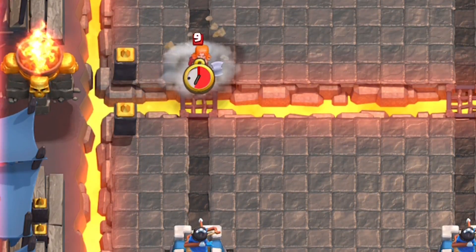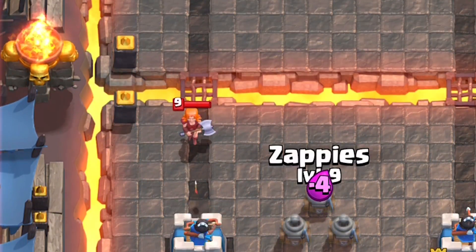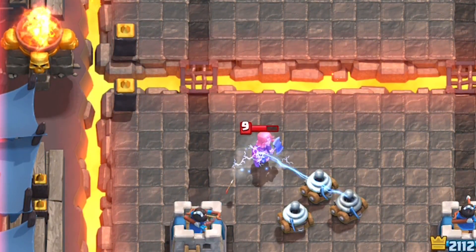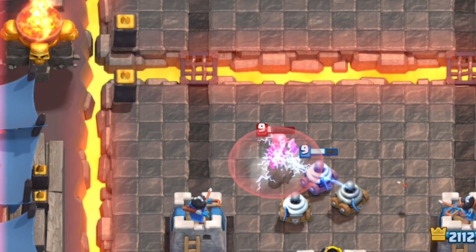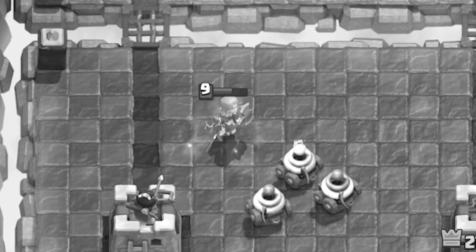You can also do this by splitting them in the middle as their tanks come in. This separation from each Zappie creates distance for the tank to attack each one individually. It also gives the opponent less Fireball value on your tower if they choose to Fireball all three Zappies, and will cause the Zappies to lock on one by one.